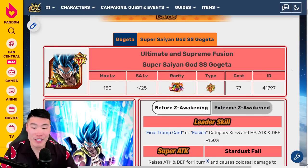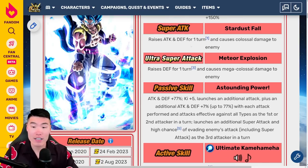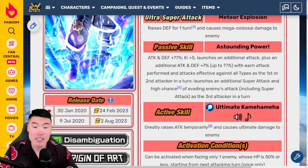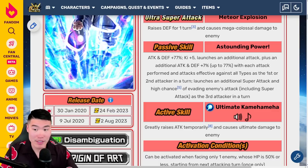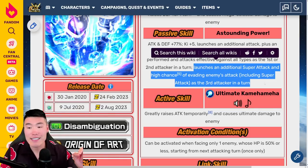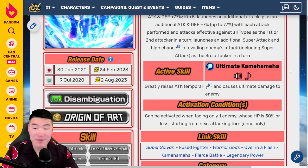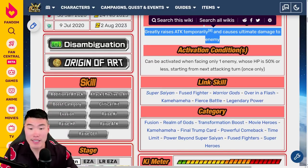Now jumping over to Blue Gogeta and his pre-EZA details — the leader skill stays the same. The 12-Ki super raises attack and defense for one turn and causes colossal damage. 18-Ki super raises defense for one turn and causes mega colossal damage. Passive is Attack and Defense +77%, Ki+5, launches an additional attack, plus an additional Attack and Defense +7% up to 77% with each attack performed, and attacks effective against all types as the first or second attacker in a turn. Launches an additional super attack and high chance of evading as the third attacker. Active skill is Ultimate Kamehameha — still the best-looking active skill in the entire game — greatly raises attack temporarily and causes ultimate damage, activatable when facing only one enemy whose HP is 50% or less, starting from the next attacking turn, once only.